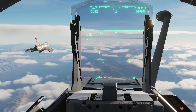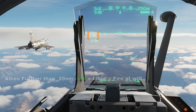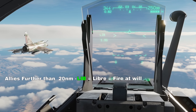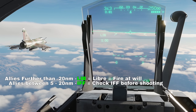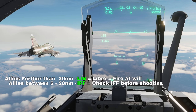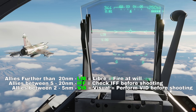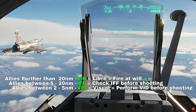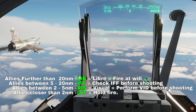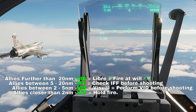On our HUD we'll find the rules of engagement just above our selected weapon. LIB means fire at will — this will display if no friendlies are within 20 nautical miles of the target. IFF means interrogate our target with our IFF system before shooting, which shows if friendlies are within 5 to 20 nautical miles. VID means perform a visual identification before shooting, if allies are within 2 to 5 nautical miles. And INT means hold fire, which displays if allies are closer than 2 nautical miles to our target.